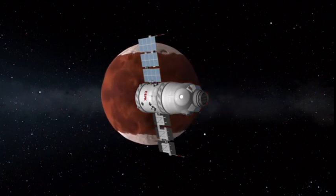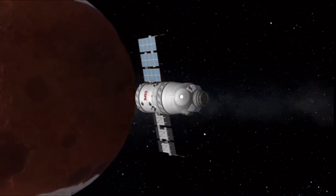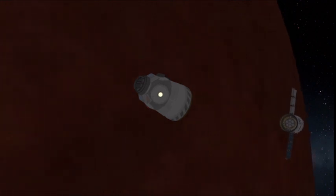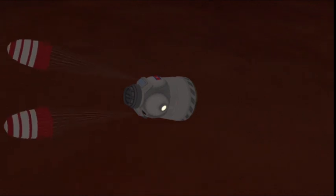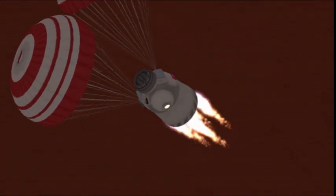On the approach to Duna, coasting ever so closer. Now, in the show it's mentioned that they burned their service module a bit, but I did not, because I wanted to have a bit of a hotter re-entry so we get those beautiful flames looking at the side of the capsule. And then I also had to decrease the amount of thrust the solid rocket motors produce.